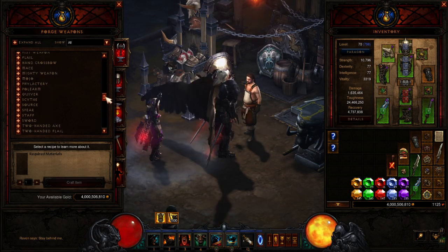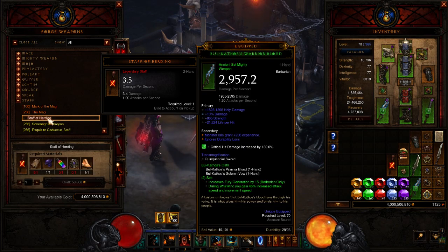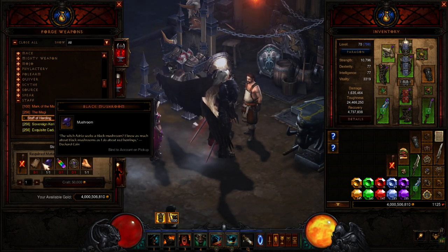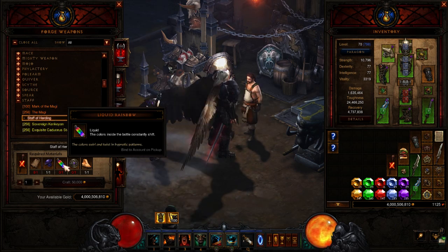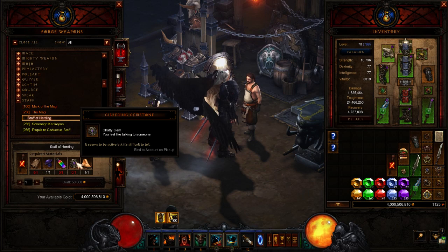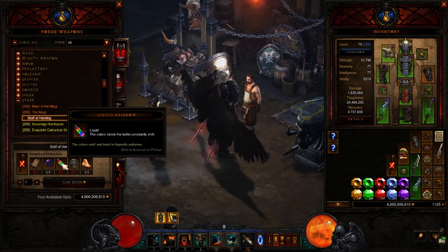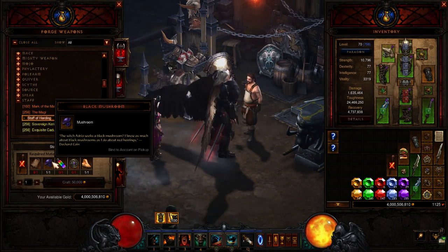I already made the staff, but we're looking for the black mushroom. The bell is easy to get — that's an Act 2 item, Squirt the Peddler sells it. Liquid Rainbow is a little ornery to get, and so is the Gibbering Gemstone. I will make videos on the locations of all of them, but let's go see if we can get the black mushroom.